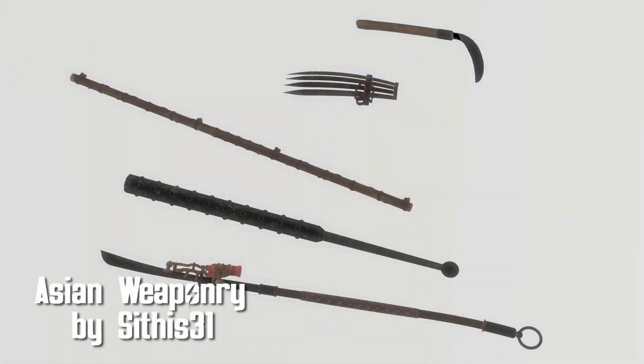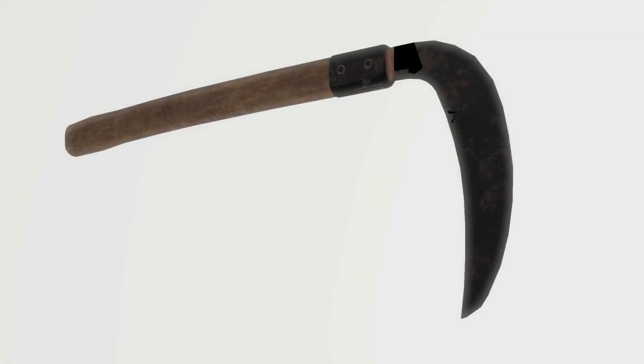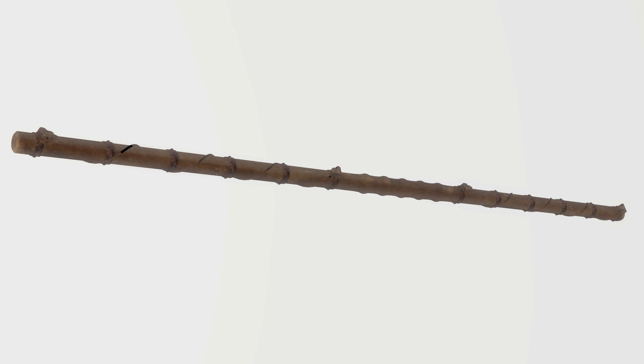Asian Weaponry by Sithis31. More pointy pieces of weaponry — this collection adds 5 handheld weapons and 5 shurikens for hitting far away enemies. Handheld weapons are the Bostaff, Kanabo, Naganata, Sickle, and the Tekokaji.